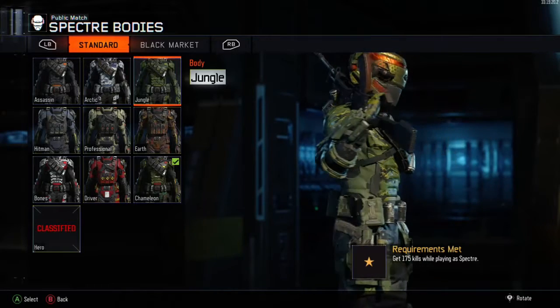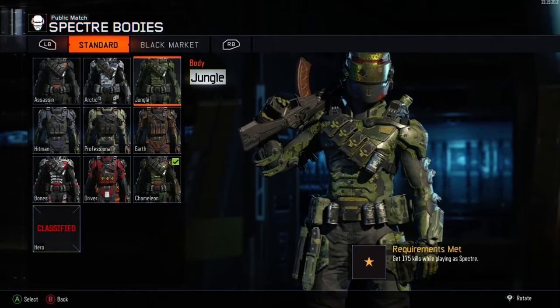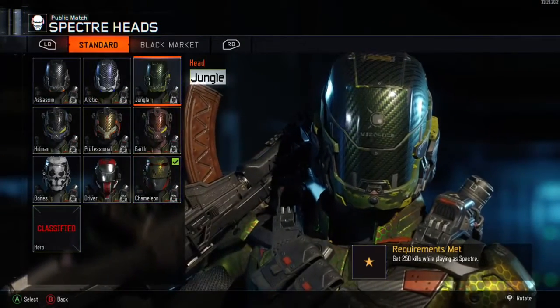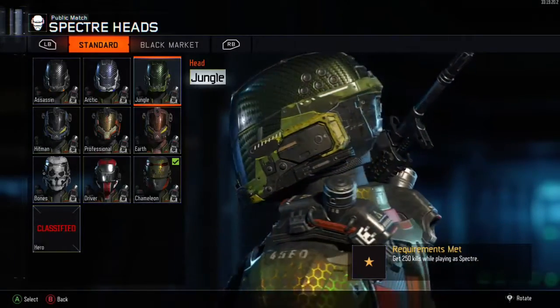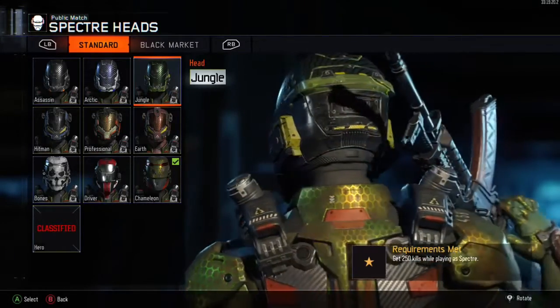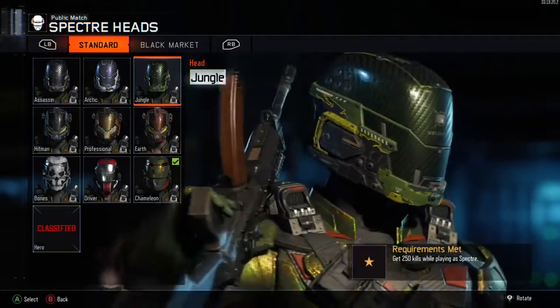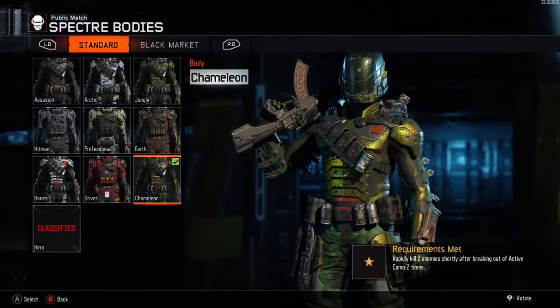It's pretty easy getting those kills, you don't really need to do anything special - it's just a matter of having time on the game and making sure you have enough time to get all those kills. Then we move on to the headgear - the Jungle Tech headgear - for 250 kills. Then we're going on to opening up the Hitman body armor.